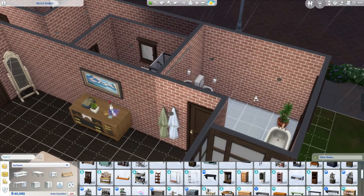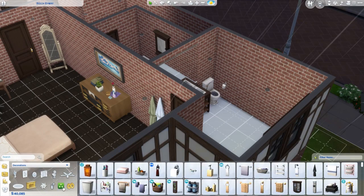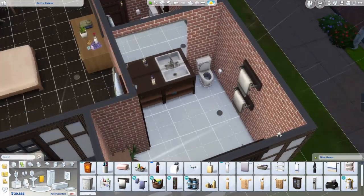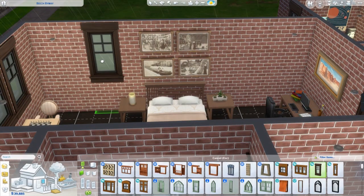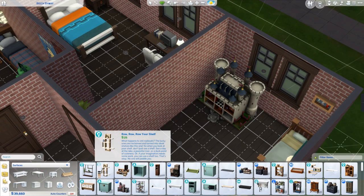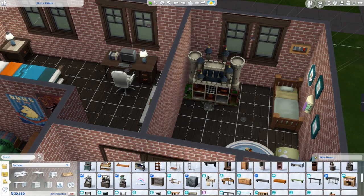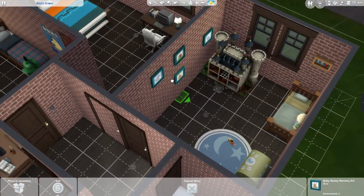I seemed to have missed a bit of video where I decorated the adult bedrooms. The master just has like a little desk to work from home, the cute bed, some family pictures, a couple of windows, and a dresser. And then here's the grandma's bedroom — grandma got a nice little desk as well, a dresser, double bed, some end tables, and a couple of books — standard fare for a bedroom really.